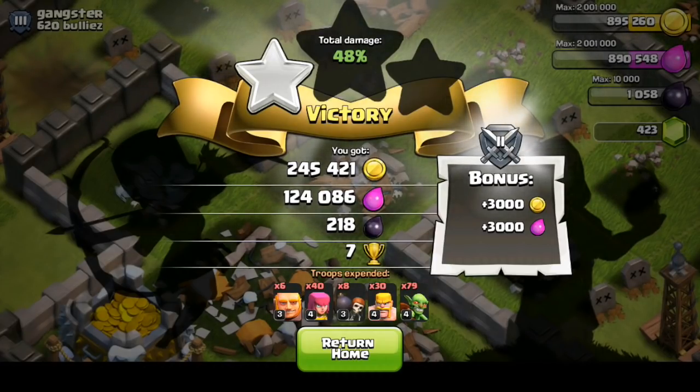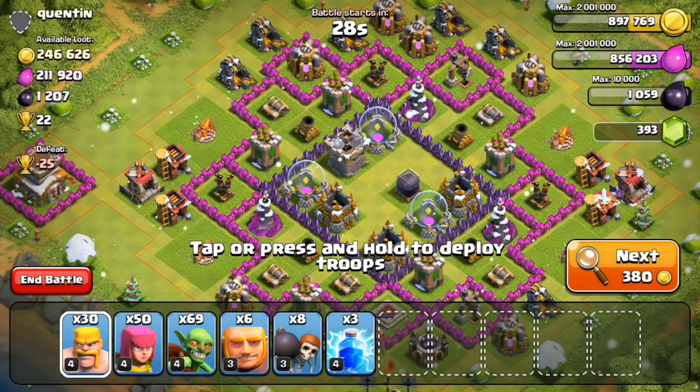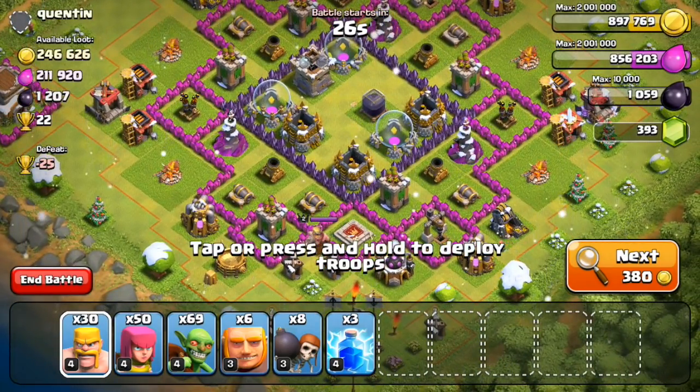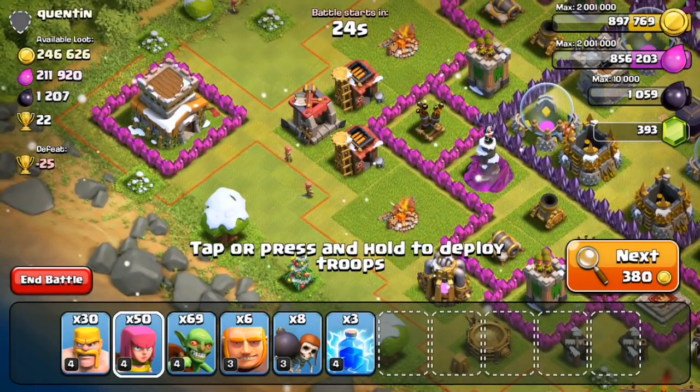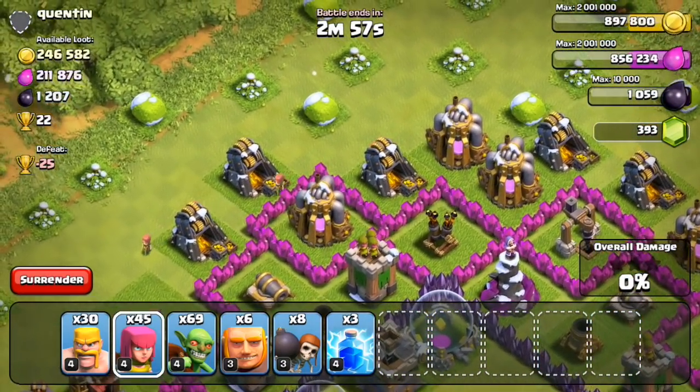So 245,000 gold, 124,000 elixir — not a monster raid by any means. Nothing like the last couple of episodes where I was finding 950,000 or like 500 to 600,000 every single time. It's definitely calmed down a little bit, but bases like these definitely add up.